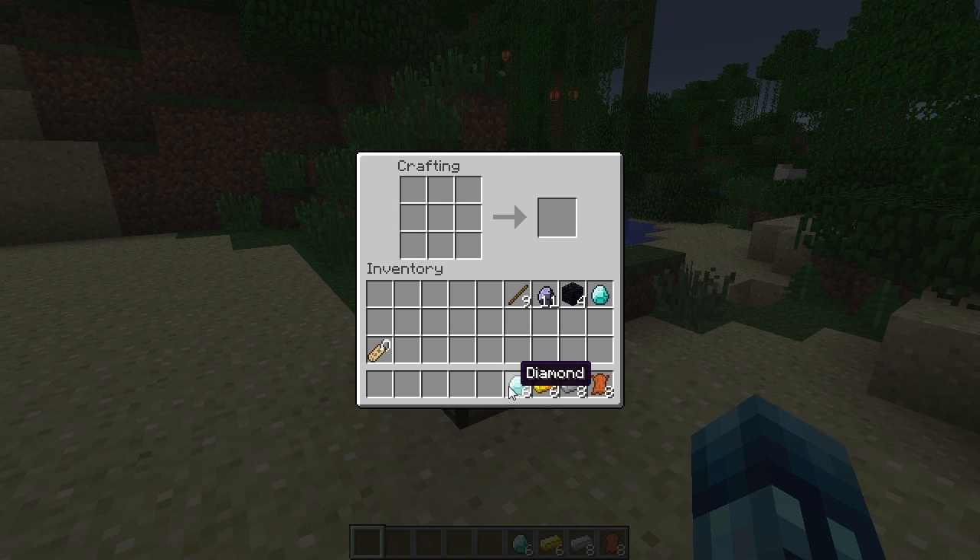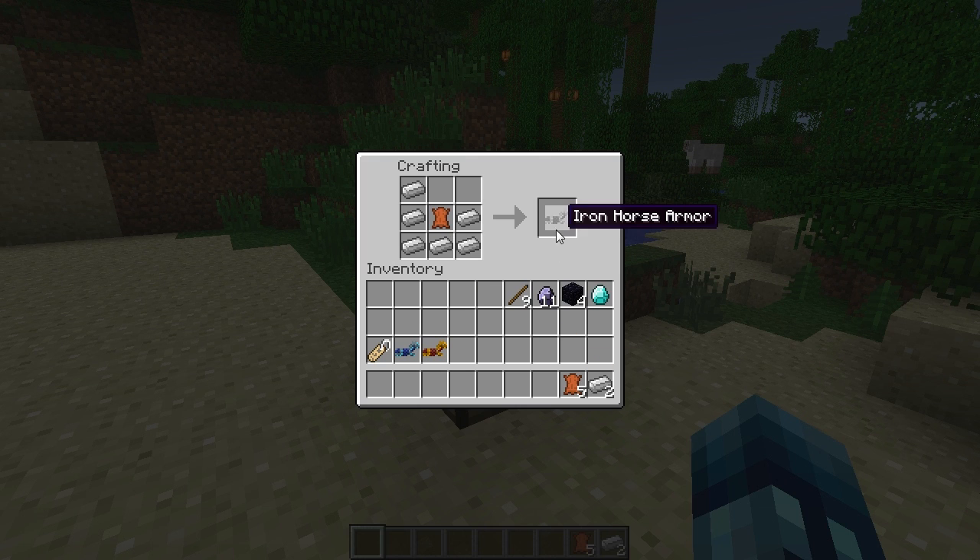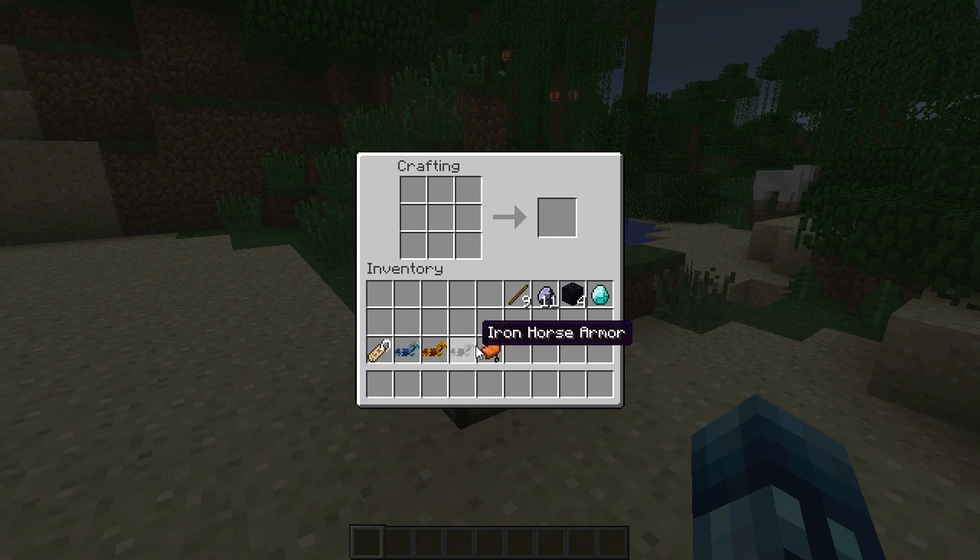Here's a name tag — you can name your horse, just craft that and there you go. Next up we got horse armor. We're gonna do all the different kinds — it's basically just a piece of leather surrounded in whatever material you want the horse armor to be. We got diamond, we can do butter, iron horse armor. And then there's the saddle, because saddles are also obtained through dungeons. There you go, there's your saddle.